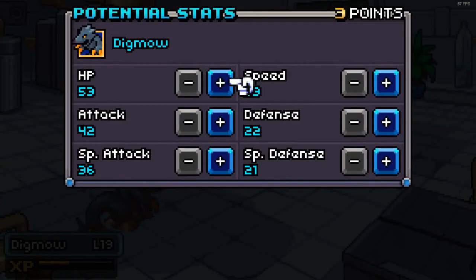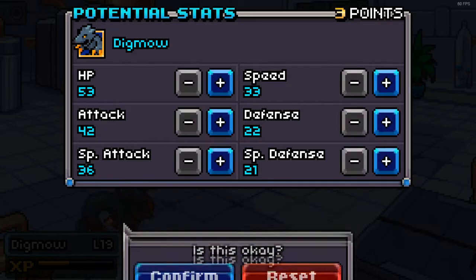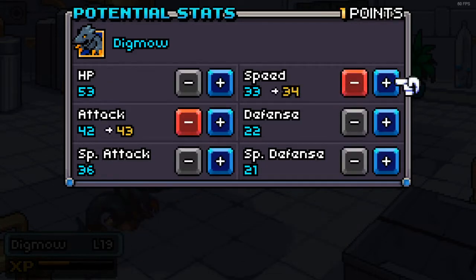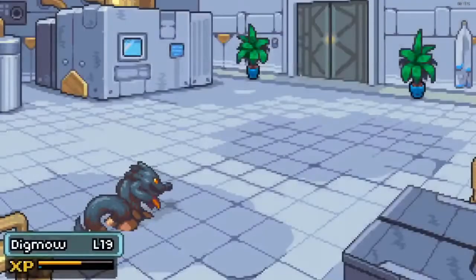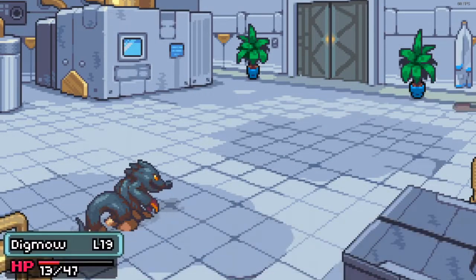I messed that one up on the stat allocation. I was going to push speed, but you know what, let me reset that. Let's do attack and then double up on speed - I want him to be my fast little guy. We'll see how that goes.